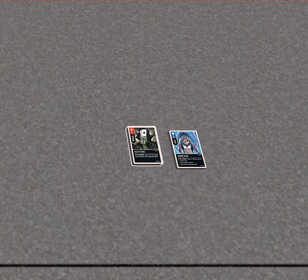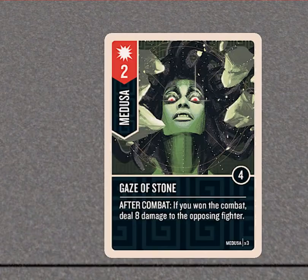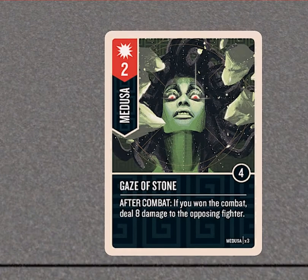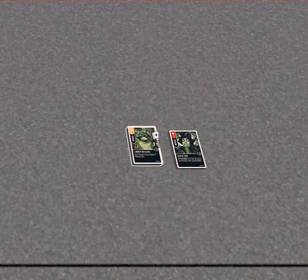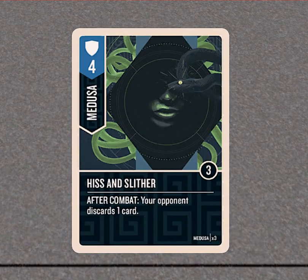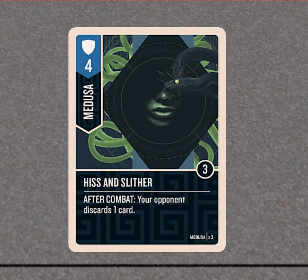Recovering three health — that's six health recovered in a game — and if you won the combat, deal eight damage to the opposing fighter. Here's Medusa's 'Gaze of Stone' — if you can pull that off, that's nice. You always want to defend against Medusa in case she's got one of these to play against you. Deal two damage to any one fighter in Medusa's zone — just free damage, and there are two of those. She's already dealing free damage with her ability, so that's on top of it. Your opponent discards one card, and it's a four-value defense, which is always good.